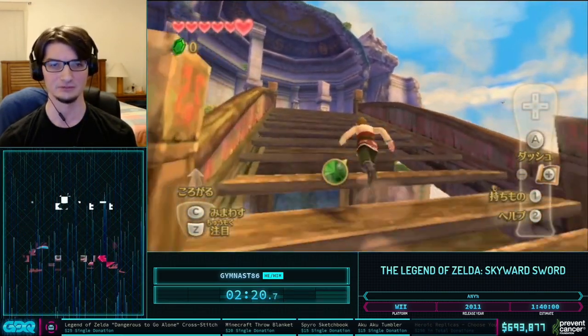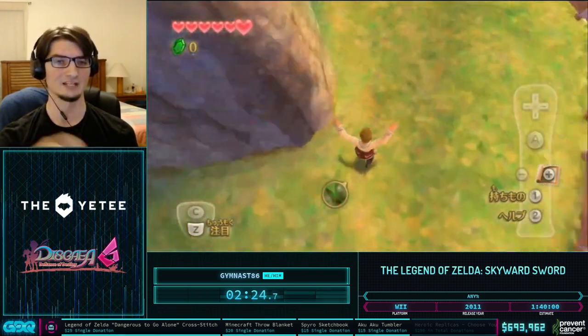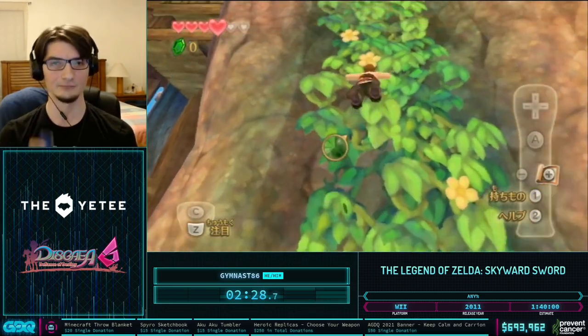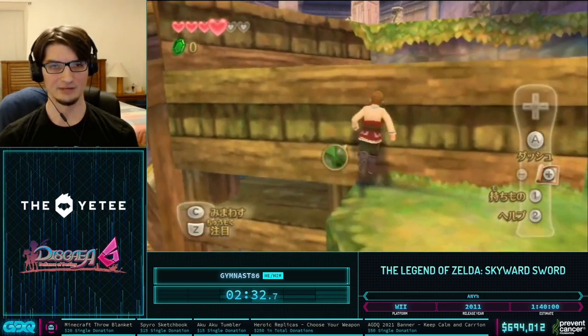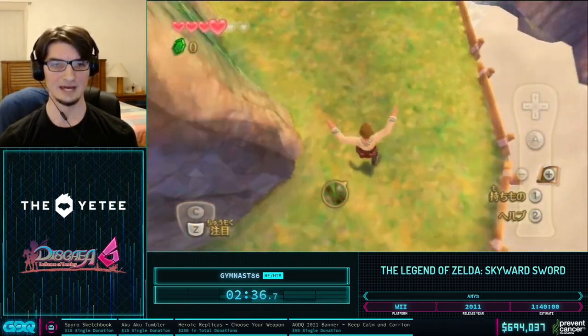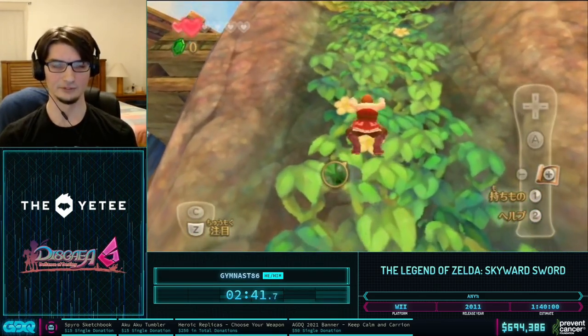We're on the Skyloft scene because we're on Skyloft at the beginning of the game. These flags will come into use when we do a trick called Back in Time, which we're going to be performing shortly. To perform Back in Time, I first need to get to the Game Over screen, and the fastest way to do that is to dive via the infamous killing post that we have here.